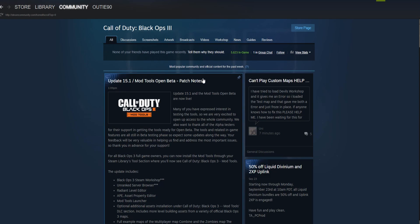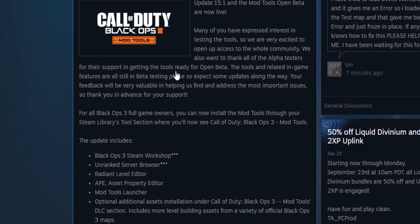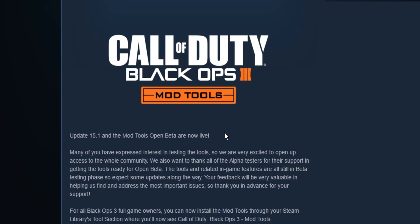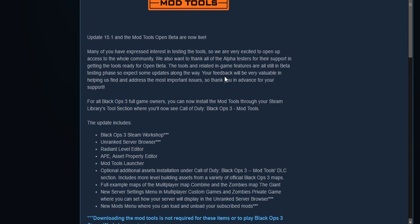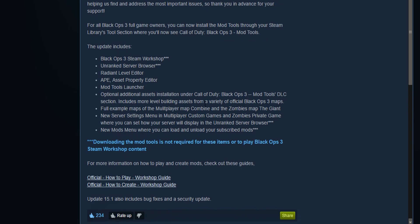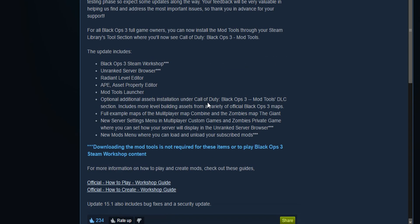First, open Steam and go to the Community tab. Search up the Black Ops 3 community hub and go right to that. You're going to see the update is already there — it shows you everything that's available. They actually added the Combine multiplayer map and the Giant map for developers, which is pretty cool to get started with. There's not all too much to test just yet — it's only been out for four or five hours — but there are some awesome remade maps such as Kill House.